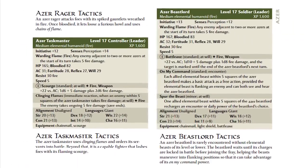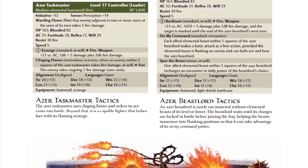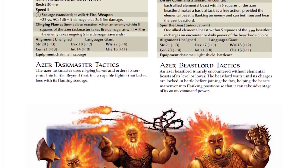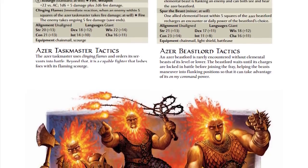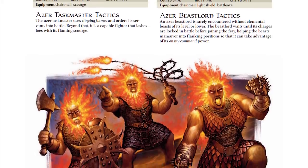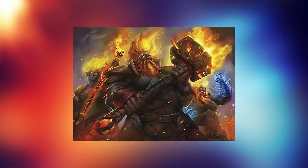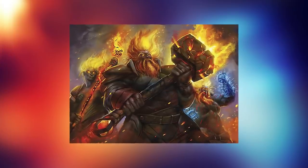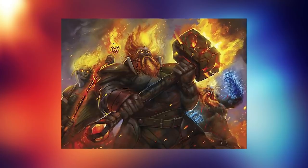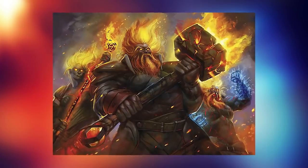4th edition claims that Azers used to be straight-up dwarves millennia ago. Back in those days, giants and titans used dwarves as slaves, and many dwarves alive today are actually descendants from those times. However, not all dwarves escaped — those that couldn't were eventually transformed and corrupted into these fiery beings by their overlords, and we now call them Azers. Some eventually did escape that captivity and formed their own societies in the plane of fire, while others are still imprisoned by fire giants to this day. Take that with a grain of salt — it's 4th edition.